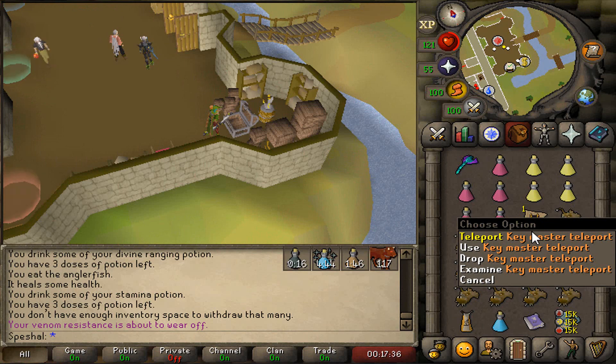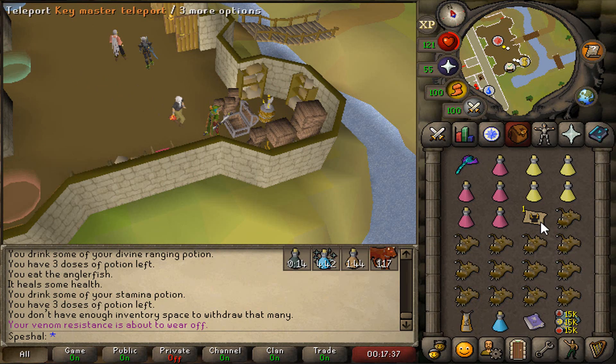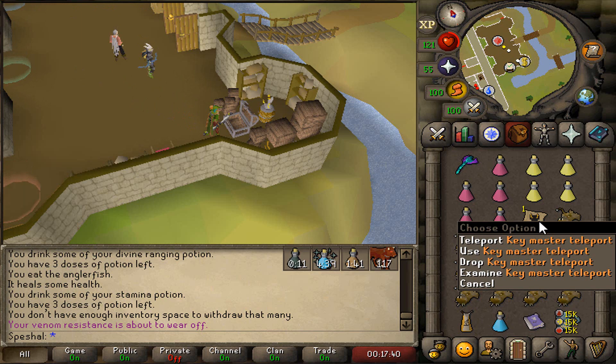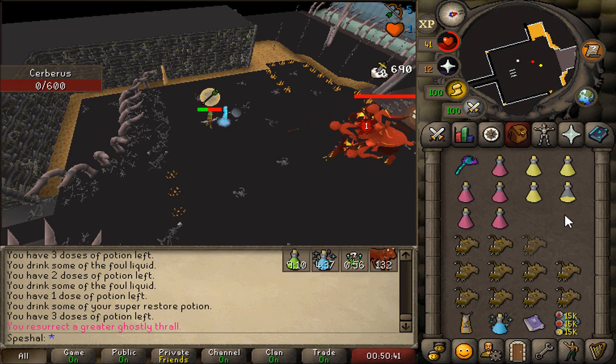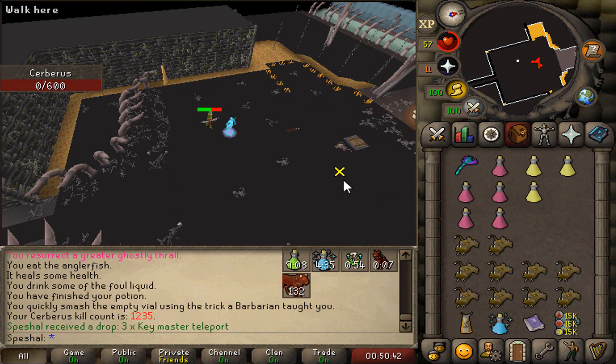The fastest way to get to Cerberus is by using a Key Master's Teleport, which will teleport you directly outside of Cerberus's lair. The only way to get a Key Master's Teleport is by receiving it as a drop from Cerberus — you cannot buy it from the Grand Exchange or trade other players for it.